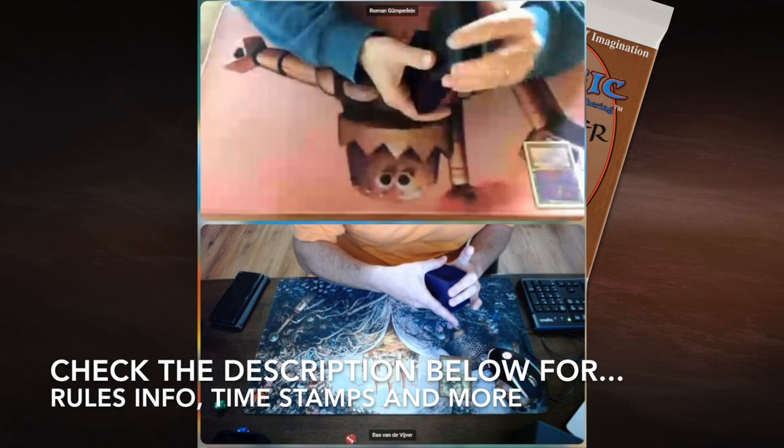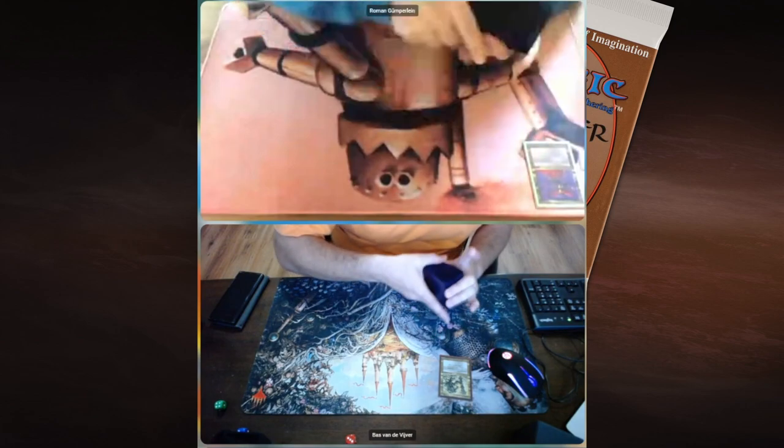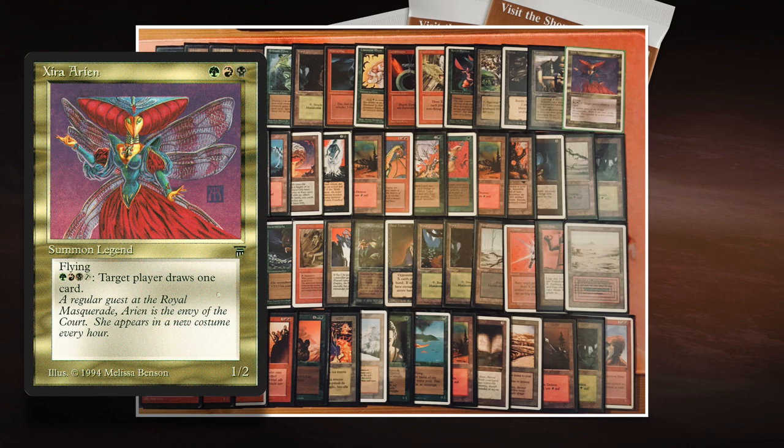We're going to start with the deck of Roman. It's a Xira Arion build. Roman's commander is Xira Arion — she costs one green, one red, and one black, so with the right mana you can have her out at turn three. She's a 1/2 with flying, and for three mana — green, red, and black — you can tap her and have target player draw one card. It's really good for card advantage, and you can also go for speed, which is the combination Roman is hoping for.